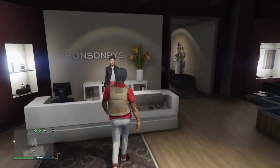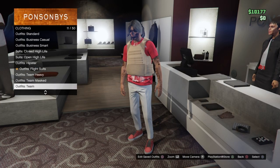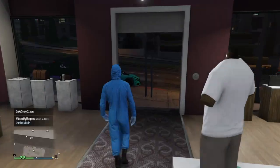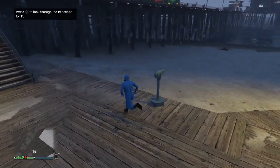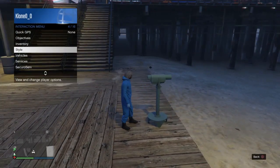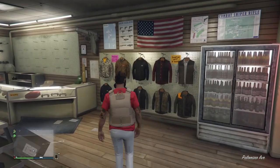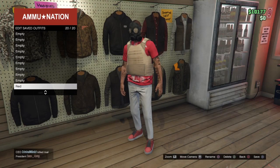Now put on the heist coverall outfit again — go to the front counter, Outfits, Heist Coveralls, and select the Quarantine. We're doing the telescope glitch again: run to the telescope, spam right on the D-pad, then put on the outfit we saved, and the gas mask transfers over. Go to your nearest ammunition store to save the outfit, then come outside and commit suicide.